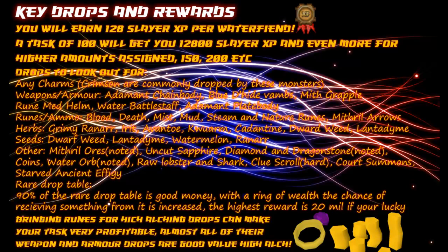They also drop things from the rare drop table. 90% of the rare drop table is good money, and with a ring of wealth the chance of receiving drops from it is increased. I think the highest reward is around 20 million coins if you are lucky enough to get it.